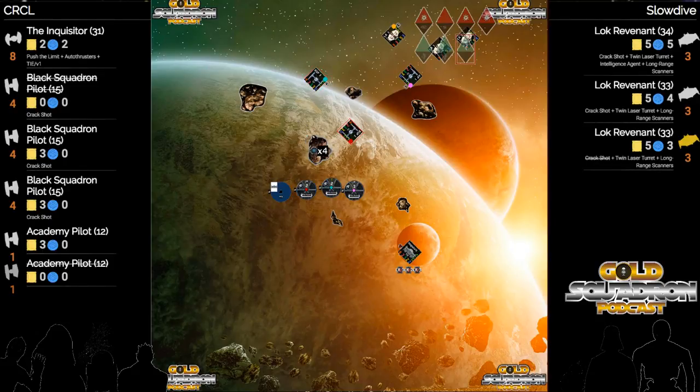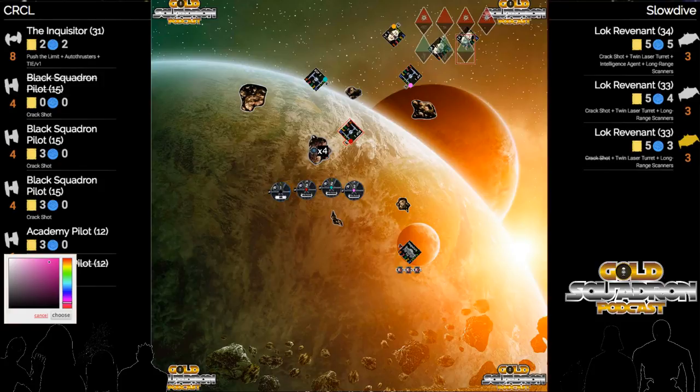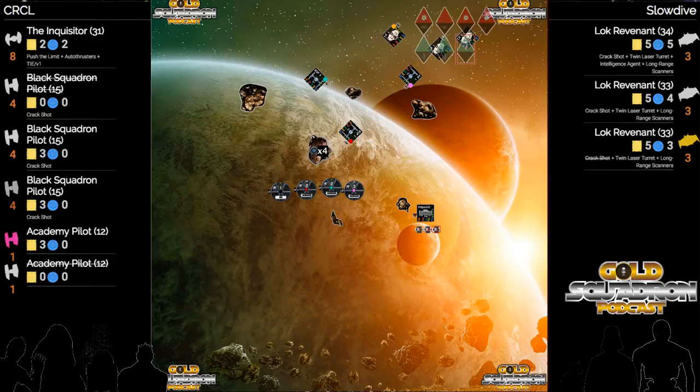Can you do it with all the TIE Fighters too? Yes - there we go. So we had a pink TIE Fighter. Really good barrel roll there with that Skrg. Does a two hard with his black, evades. Inquisitor taking it slow, just doing a one bank.